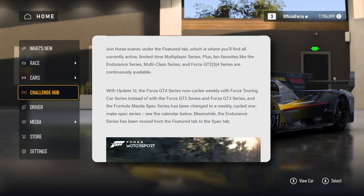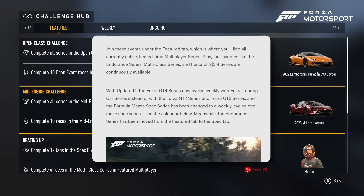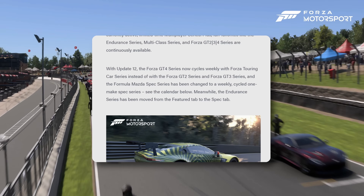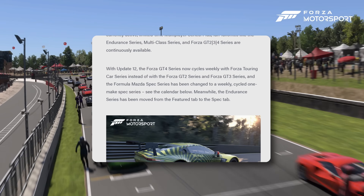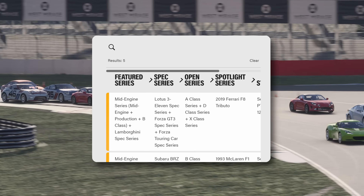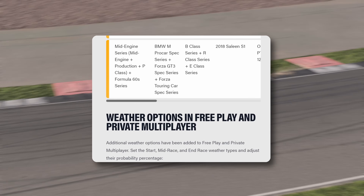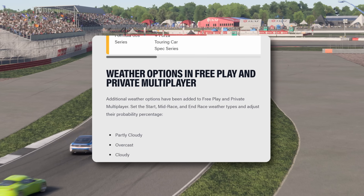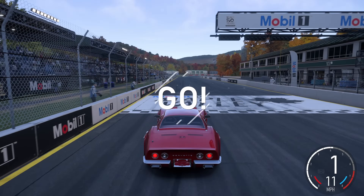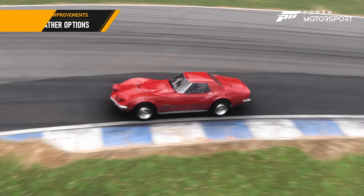Featured multiplayer has more Lambos — that should be fun. The endurance series looks great for Update 12. The Forza GT4 series now cycles weekly with touring cars. Here are the featured multiplayer events, and weather options — this looks very similar to Gran Turismo 7. You can select these in private sessions, multiplayer, or free play, which I'm quite excited about.